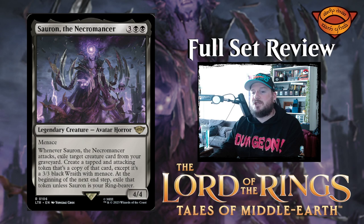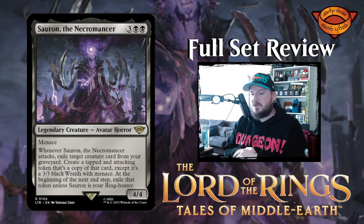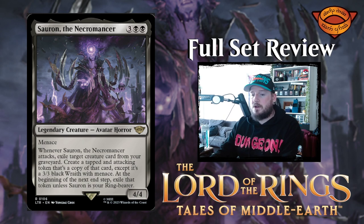Next up we have Sauron the Necromancer — three black black for a four-four avatar horror legendary creature with menace. Whenever Sauron attacks, exile target creature card from your graveyard and create a tapped attacking token that's a copy of that card except it's a three-three black wraith with menace. At the beginning of your next end step, exile that token unless Sauron is your ring bearer. So you want Sauron to be your ring bearer — very cool card, I like that a lot.